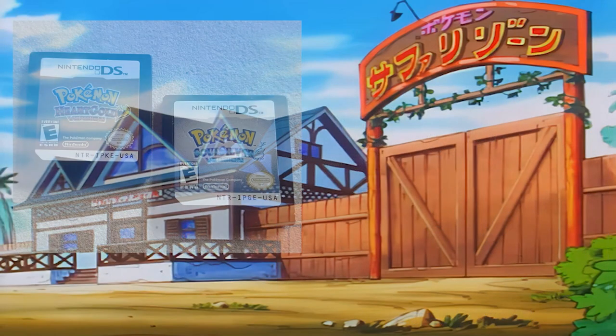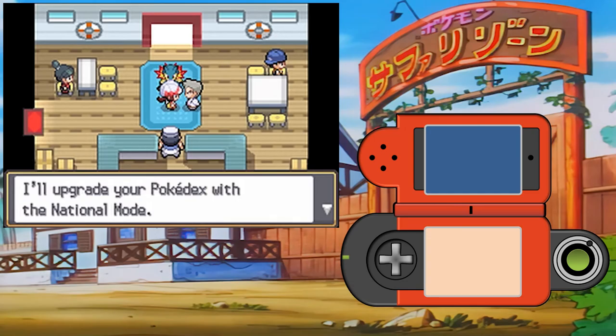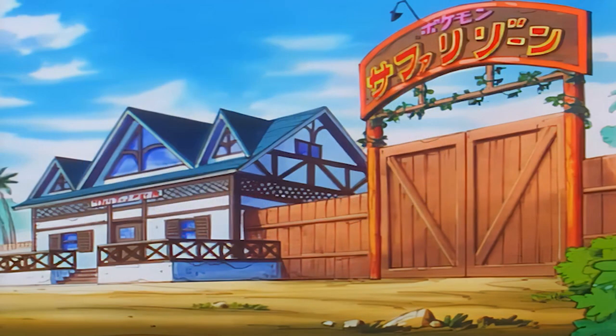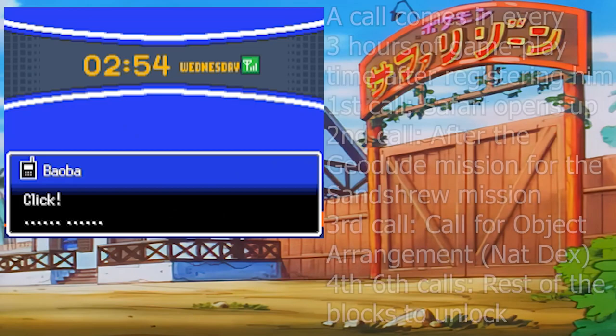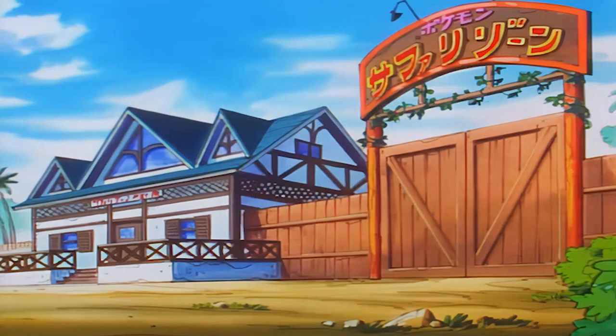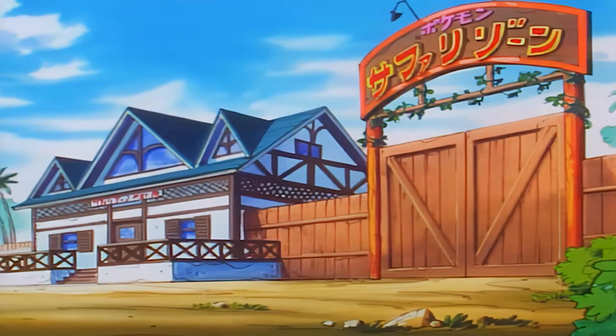You need a copy of HeartGold or SoulSilver with a post-game save with the National Pokedex given to you by Professor Oak at Olivine City. You need to have beaten the Elite Four first. You also need your save to have all of Baoba's calls and missions done. If you haven't done them yet, go do them — they are really frustrating because Baoba calls you every three hours, and it can take a whole day if you're trying to speed through the process. Next, you need a Cornn Berry or any of the berries listed. I suggest registering the berry planter key item in your favorites for easy access through the bottom screen menu.